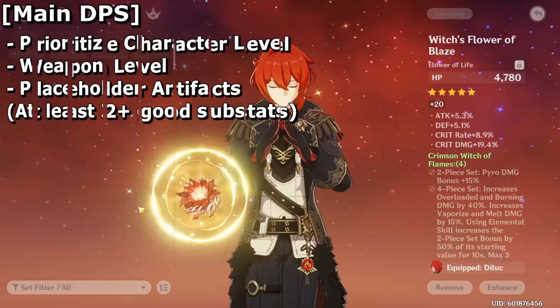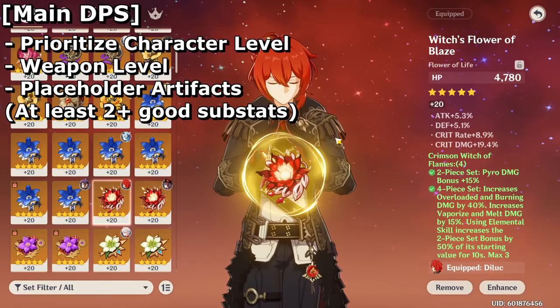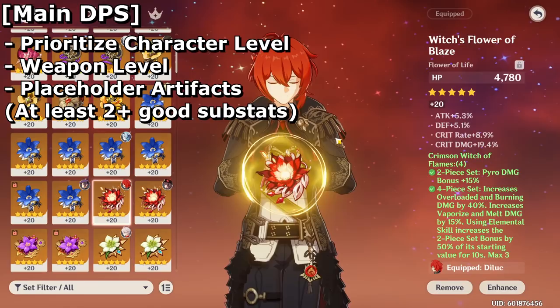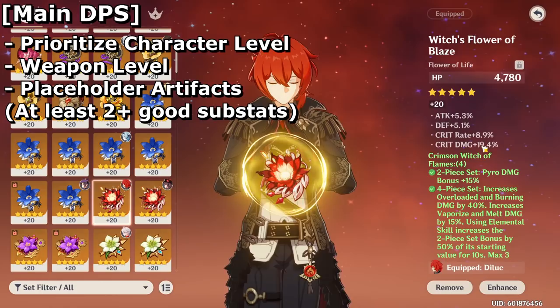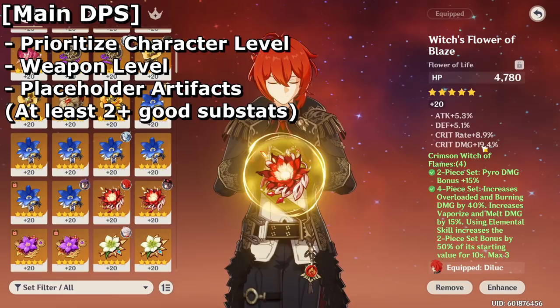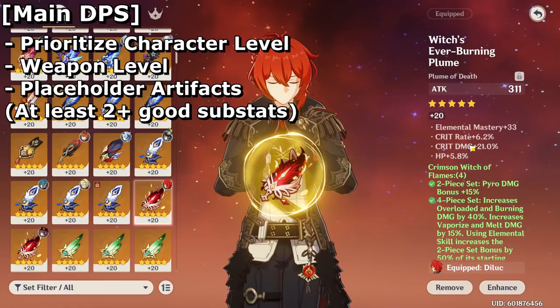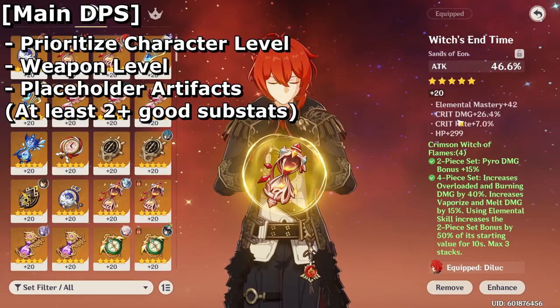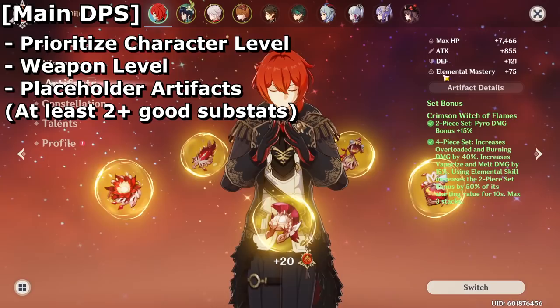Afterwards, artifacts can be pretty fickle and not always give you the results you want. So what I like to do is go for placeholder artifacts — get the correct main stat and at least two good substats with decent numbers. For example, crit damage above 18% and crit rate above 10% is passable. It's not perfect, but you'll be able to do pretty much all the content you want with that. You don't need to put that much focus into it right now; you can min-max later after you run through all your bases. If you can get 2 or 3 out of 4 good substats, you'll be fine.